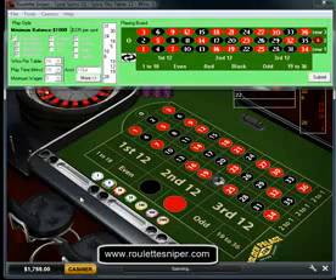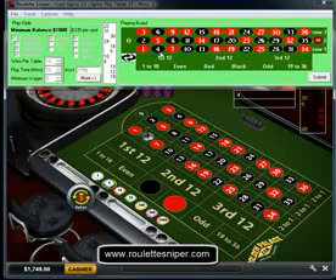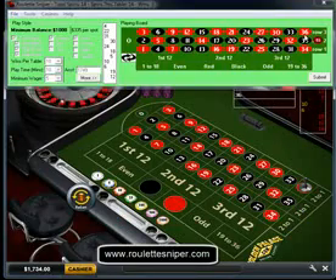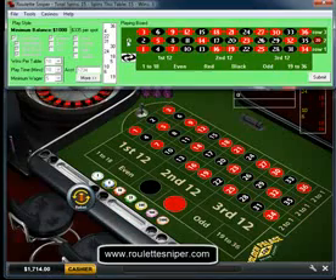And an opportunity in the second row. Spin the wheel. 22. 1, 2. Spin the wheel. 4. 1, 2, 3. Spin. 36 red. 1, 2, 3, 4. Spin. 0. Got to love those zeros.